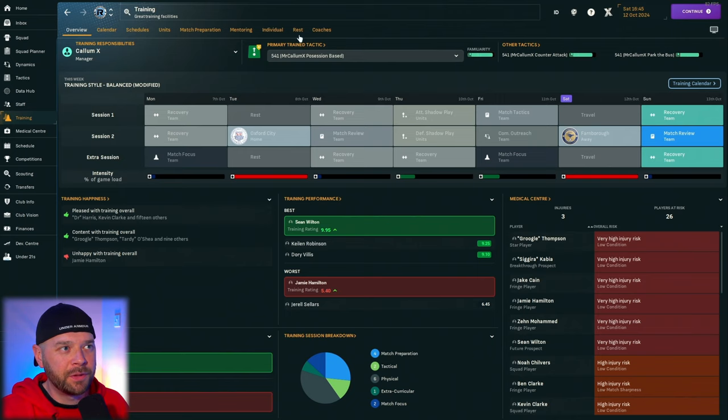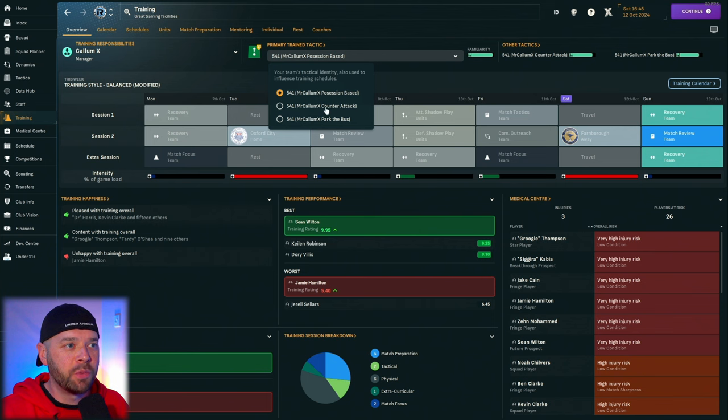That rolls me on to choosing your training tactic based on which tactic your team need to learn the most. Head over to training — up the top you'll see primary training tactic, where you can choose which of your three tactics your team are training. If you get fully familiar with your main tactic, you can set the second one — the counter-attacking one — as the one they're practicing most in training. If it's during the season and they're playing the main tactic in matches, they're still going to keep up with it and won't forget how to do it.